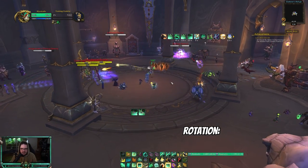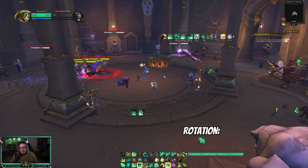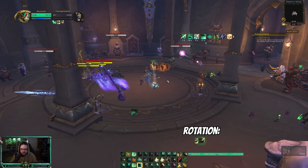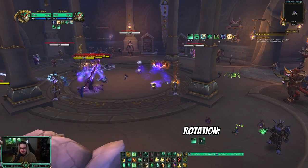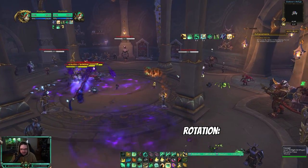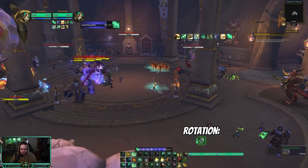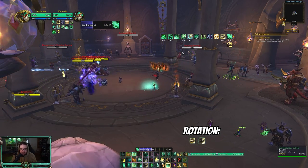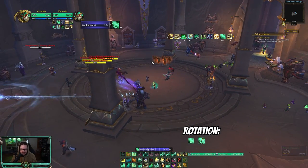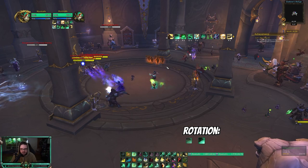From there you have two options depending on whether interrupts are available. If kicks are available, I tend to use Thunder Focus Tea into Vivify or Thunder Focus Tea into Enveloping Mist, since I have the mana reduction and don't have to worry about getting kicked. You could also race the kick — I do that sometimes too. If there are no kicks available and they've already tried to interrupt me, I'll go for Thunder Focus Tea Vivifies and then follow up with Enveloping Mist for the big heal.